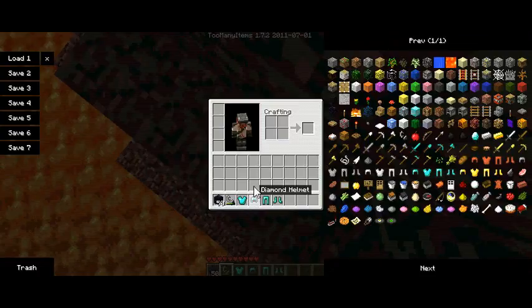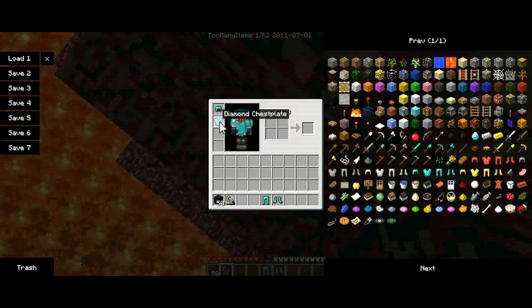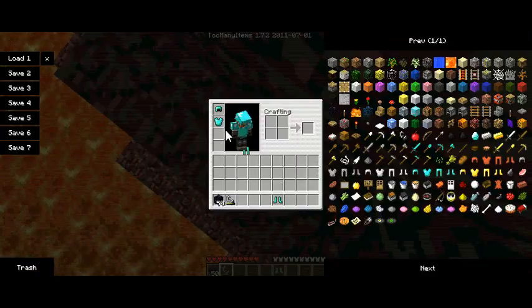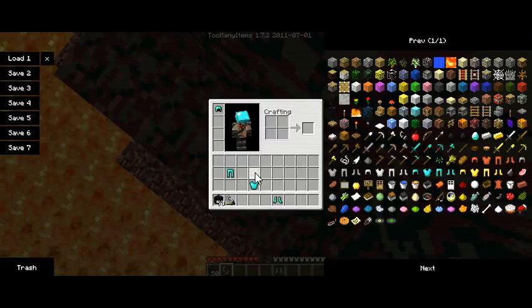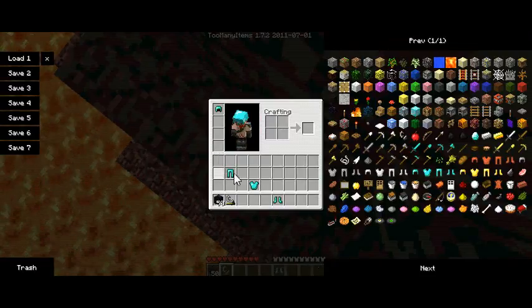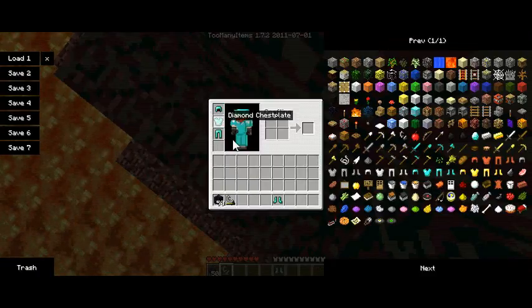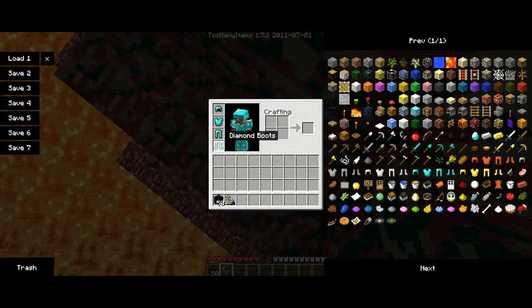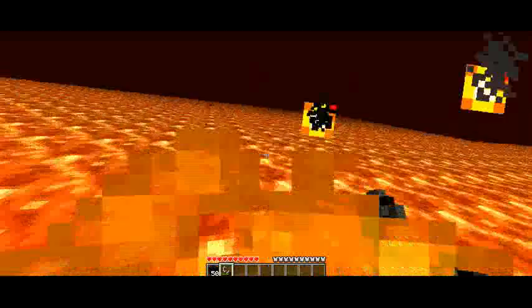I think if you shift-click the armor — yeah, if you shift-click it it's infinite. See, I only have my helmet on and it's complete. This is when you have the inventory editor and you shift-click the armor. So yeah, when you go in lava you won't ever get hurt.